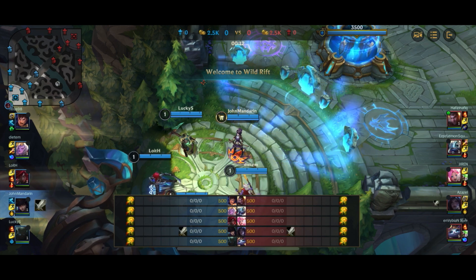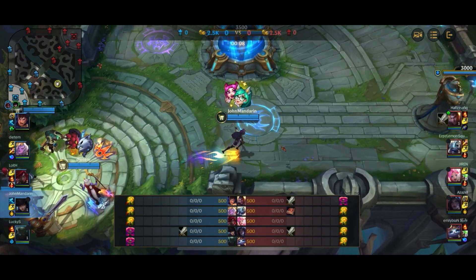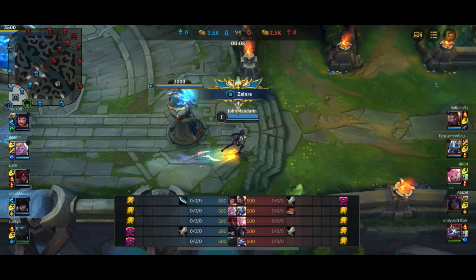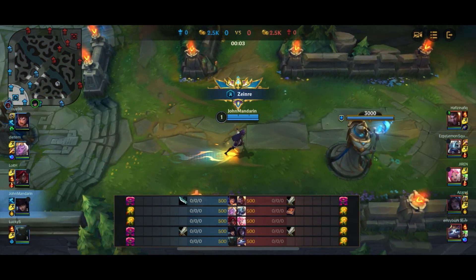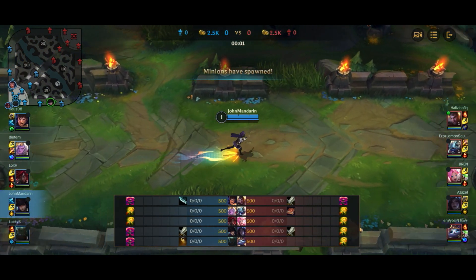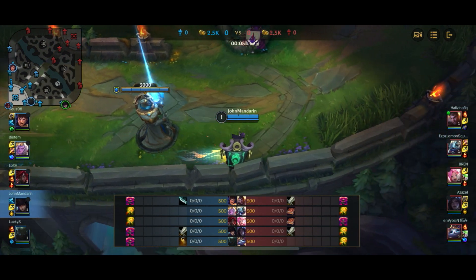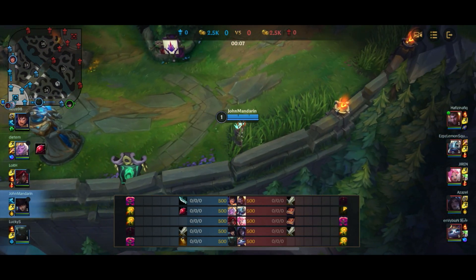Hopping into the gameplay, the first thing I want to point out is we kind of lost the game from draft already. As you can see, we have a Soraka jungle. Basically, the Soraka was speaking some language I did not understand, and the only word I understood was 'support.' I'm going to assume she wanted to play support and locked in Soraka, but the person assigned support — the Pyke — basically refused, and we ended up with a Soraka jungle.